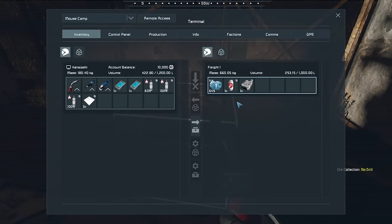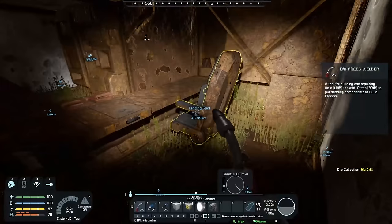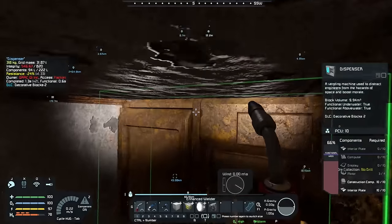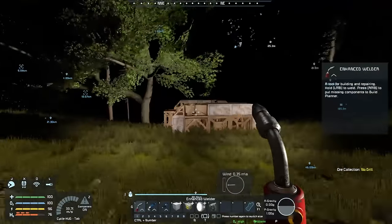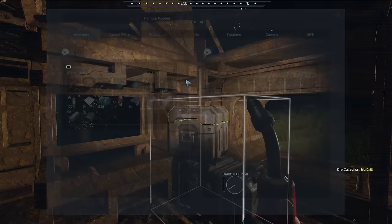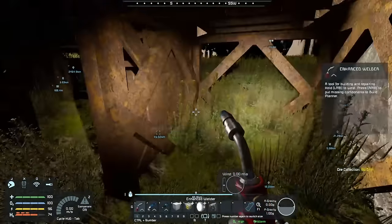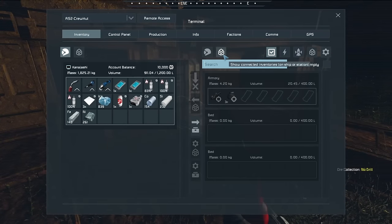Now we can start looking for goodies, because there is stuff in these boxes and cabinets on these grids and I want to get them all. This is a dispenser. There's a doorway in — resources! Wonderful. That's just a bathroom. We have an armory — could this armory have something in its grid? Yes it does! It has a gun and some ammo!